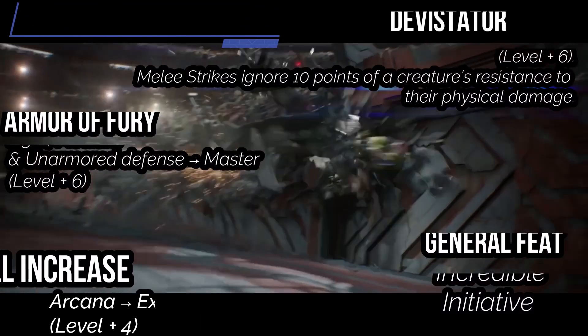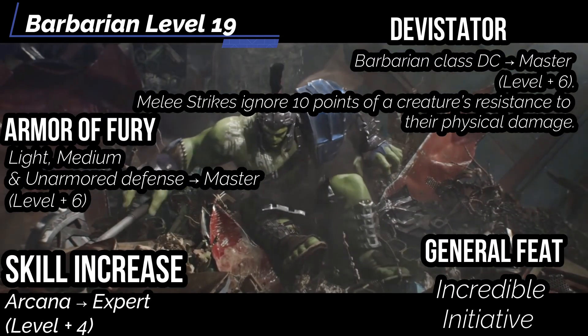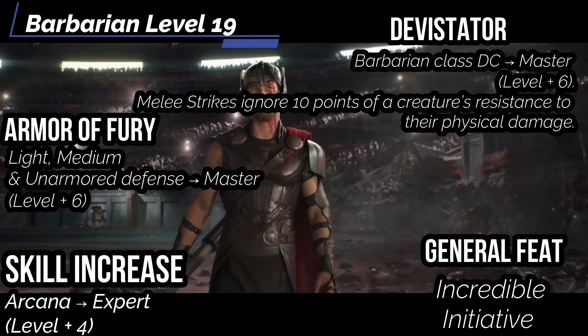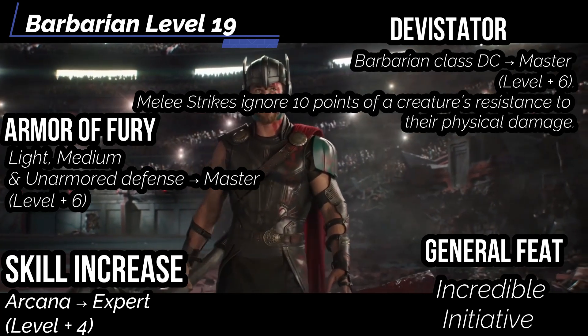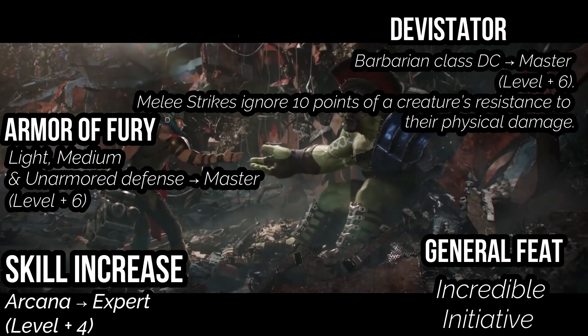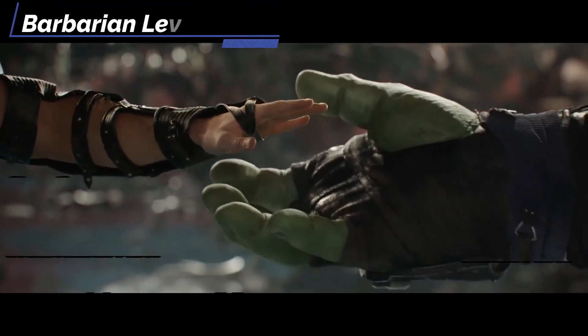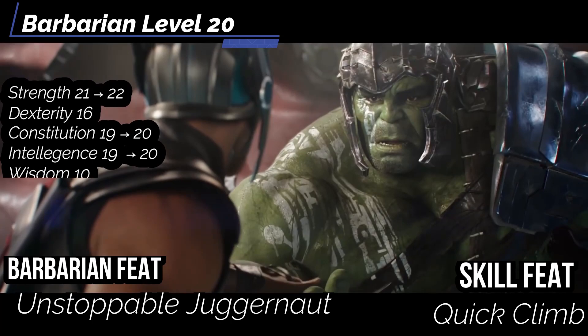At level 19, get Armor of Fury — ranks in Light Armor, Medium Armor, and Unarmored Defense increase to Master. Devastator increases Barbarian Class DC to Master, and your melee strikes ignore 10 points of creature resistance to physical damage. For our General feat, get Incredible Initiative for a +2 circumstance bonus to initiative rolls. Skill Increase gets Arcana up to Expert. At level 20, get Ability Boosts into Strength, Constitution, Intelligence, and Charisma.